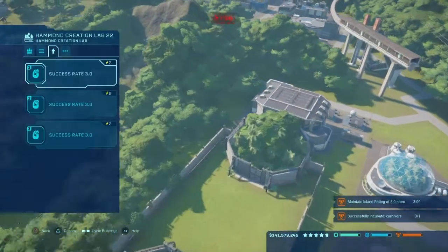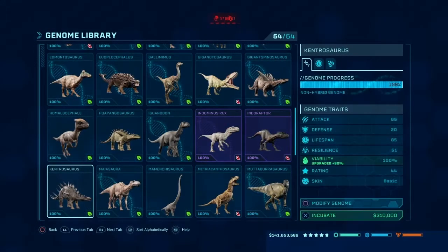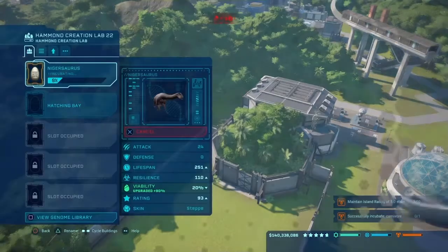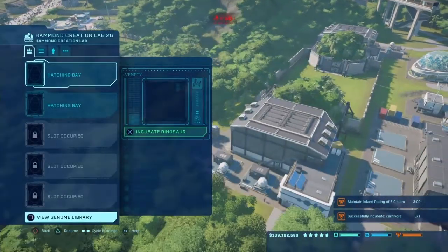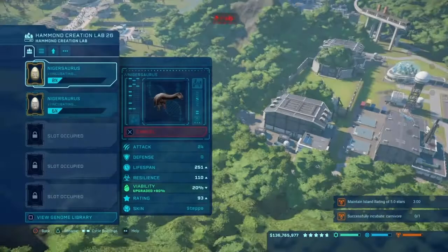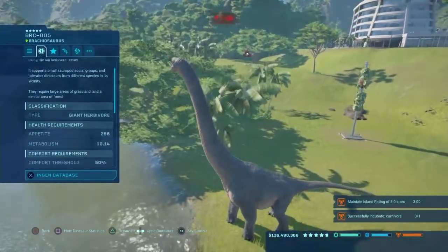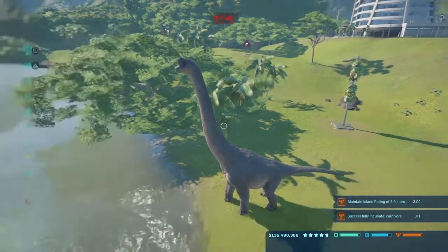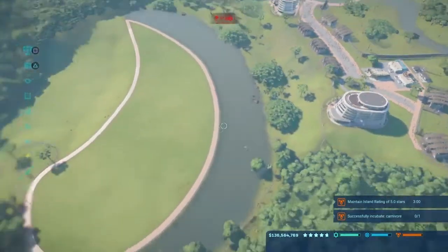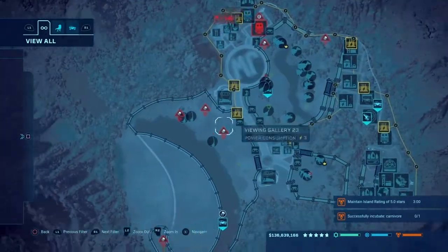Let's make the Nigosaurus enclosure — the Paleobotany Feeder isn't going to affect it even though it's not getting anything. A million dollars for these guys — they're expensive but cute. I can't remember their population limit; I think it was 20. These guys have a limit of 25, so they'll be fine. They'll eventually spread out.